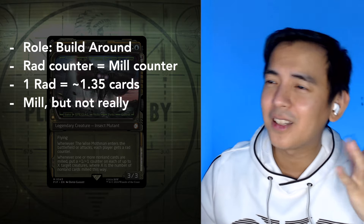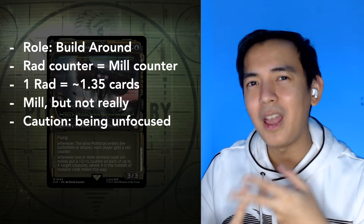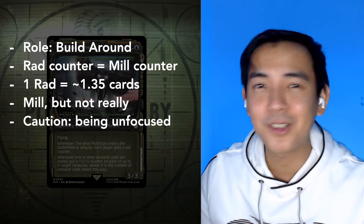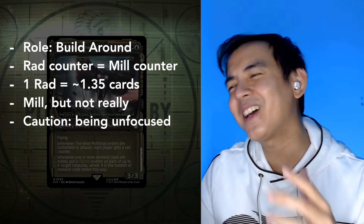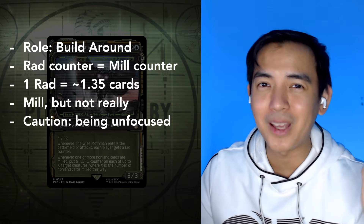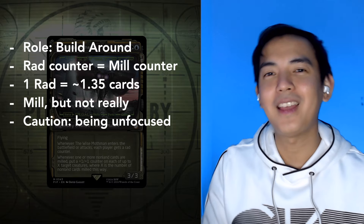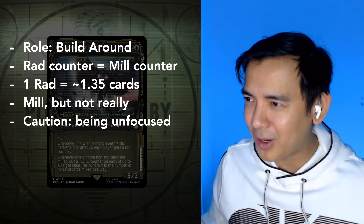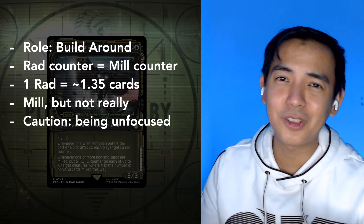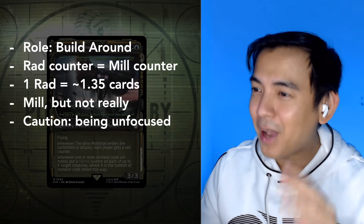I'm not hating on it because giving everyone rad counters is, you know, rad. But it's the second ability of the Mothman that I think is actually pretty powerful and pretty consistent, especially in non-cEDH settings. Whenever a non-land card is milled, we get to distribute X+1/+1 counters to X different creatures, where X is the number of non-land cards milled. So if you mill a bunch of cards, you're going to need a wide enough board to take advantage of that, otherwise you're just throwing away +1/+1 counters. That's when I started to get uneasy, because the deck was starting to get unfocused — we've got to mill, but we also need to build up our board, look at our graveyards, and probably do something about those counters too. It's not impossible, but it is quite a lot of hoops to jump through.